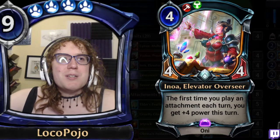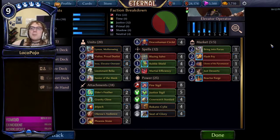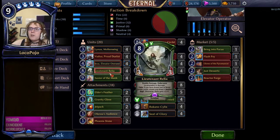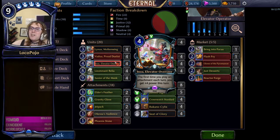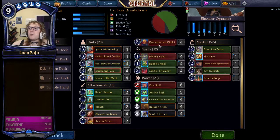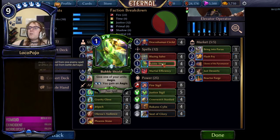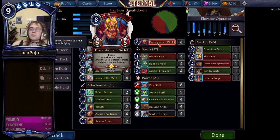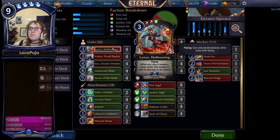Let's talk about the deck we built around it — our elevator operator deck. The basic idea is we use the ramp aspect: we play Linex Moltenwing, Vadeus Proud Duelist, Enoa Elevator Overseer, along with Relia and Savior of the Meek. We play Enoa, then set up a one-cost card like Elder's Feather, Gravity Glove, Jetpack, Kessa's Audience, or Phoenix Stone to transition into a big eight-drop such as Lieutenant Relia or Draco Shaman's Circlet. We protect Enoa with Bubble Shield to make sure we hit that on occasion, and if she gets removed, we have a couple of other ways to win. Linex Moltenwing provides a decent threat and also a good distraction from Enoa as a three-cost card that demands removal.